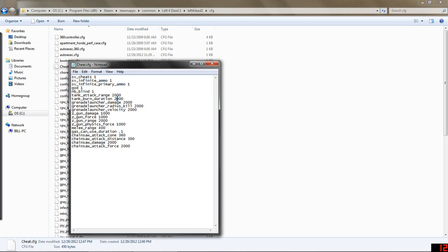Tank Range, Tank Burn Duration — he burns a lot longer and he can attack you from farther away, since I actually made it harder. Grenade Launcher Damage — it used to be set at around 150, so I just maxed it out, put 2,000 kill radius — that's 2,000 feet radius. Z-gun damage, melee, gas can duration, and chainsaw. Very simple cheats — I just edited how powerful they are or how far away I can kill a zombie. They all load at once instead of having to load each one.